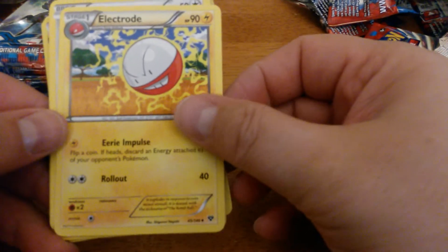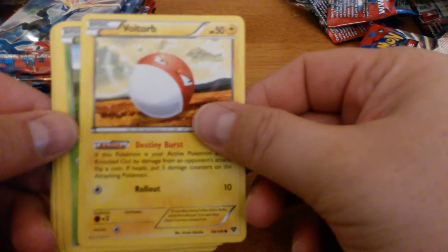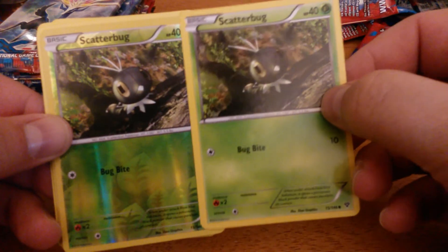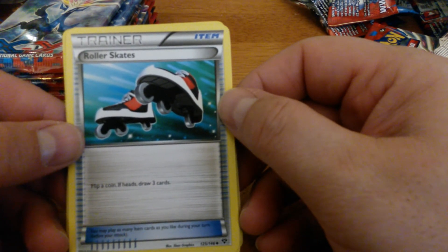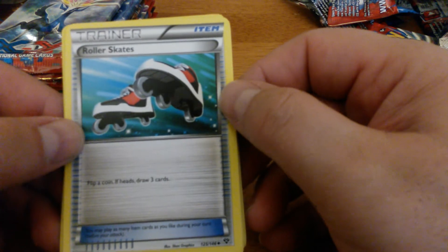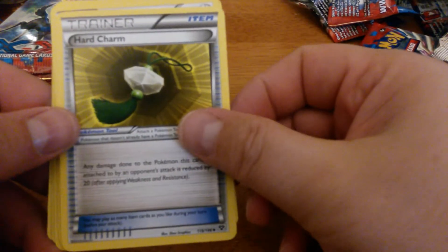Doublade, Electrode, Funnybee, Sandile, Voltorb, Skiddo, Scatterbug, Reverse Holo Scatterbug — two Scatterbugs — Wigglytuff, and Roller Skates. Roller Skates will not see play — plain and simple, it's a flip card; if heads, draw three cards. Perhaps in draft or pre-release you can run this, but with all the good draw cards in regular format, this will not see play. Electrode, and another Hard Charm.